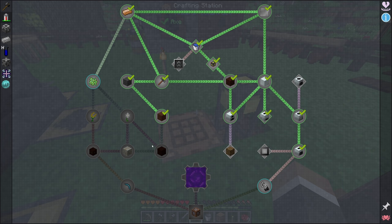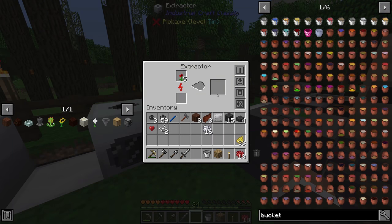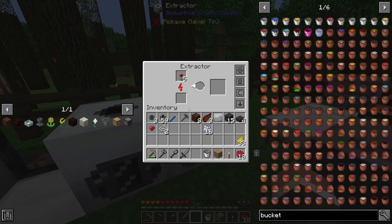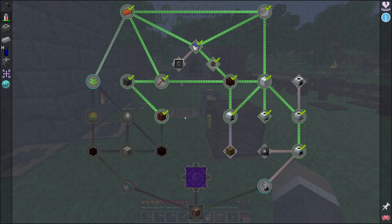The quest lock is in place to stop people from cheesing the pack and going straight to the Nether without doing any of this progression — which you could do in earlier versions of the pack. So we have to complete every quest that connects to the Obsidian Breaker and then the Game Stages quest.